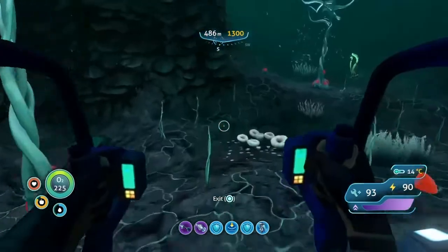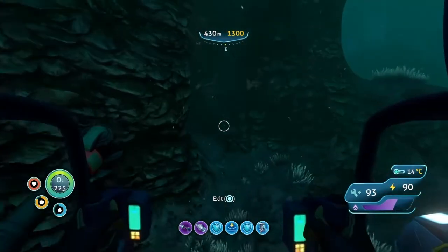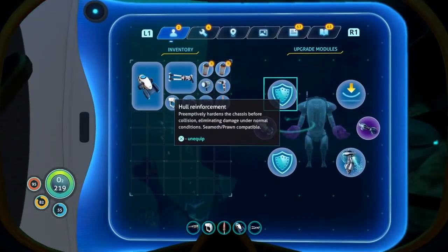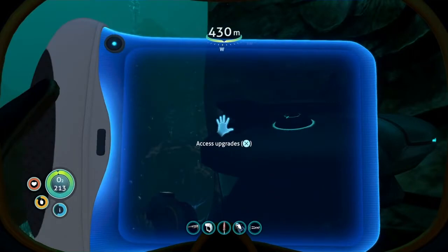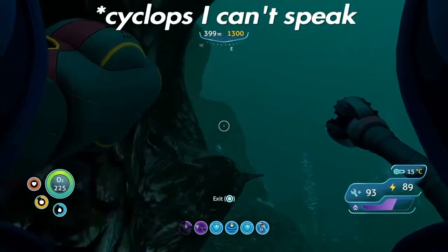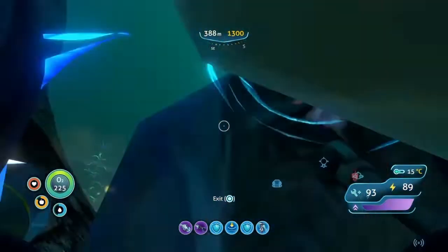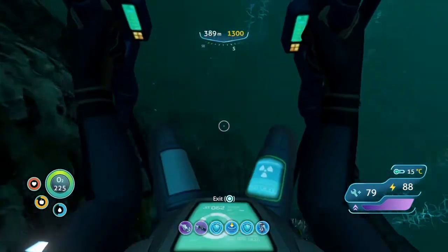I need to swap around the grapple arm and the drill arm in slots because they don't work the way they are now. I'll just go in this little crook and fix it. We need the drill arm and then that — there we go, that's a lot better. We should probably get back to the prawn suit now. Wait — is that a ghost? OH, THAT IS A GHOST!